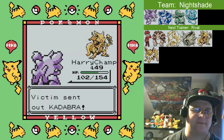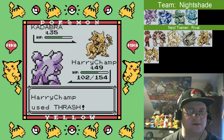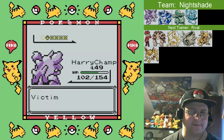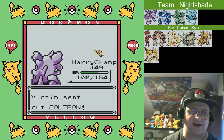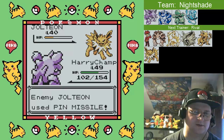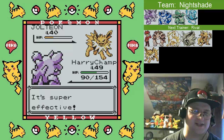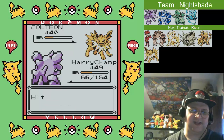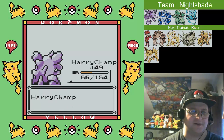We'll leave the Champ out. It's such a massive level advantage, we can probably throw a Thrash for the win here. Question is, what's he gonna follow up with? Jolteon, eh? I'll leave Harry out. Pin Missile - now it's gonna be a bunch of Critical Hits. This sucks. But let's end this with a nice, good old-fashioned Thrash and be done with it.